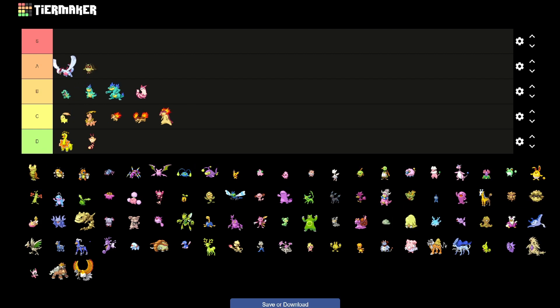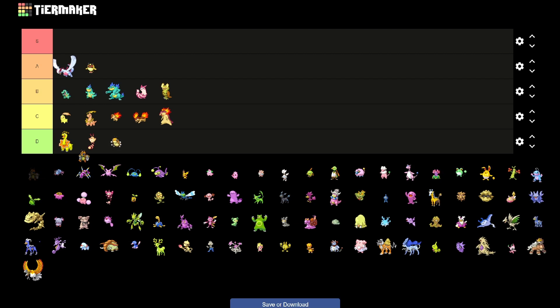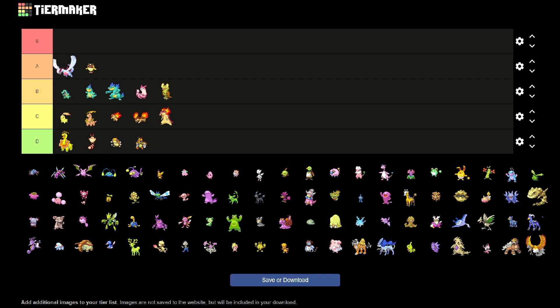Hoothoot is actually really nice — he gets this yellow color, and it's really noticeable in the new games. But I don't think Noctowl looks as nice, but still not bad. Ledyba and Ledian barely change. Just terrible shinies.